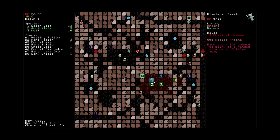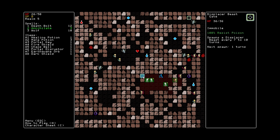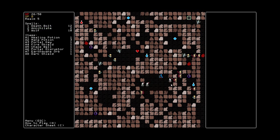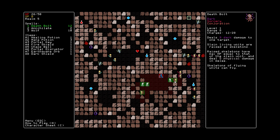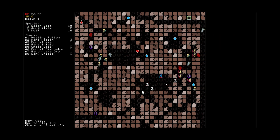Rift Wizard is an early access roguelike where you play as a wizard. There's a good variety of spells available including some summoning spells. You've got to defeat 24 levels of the dungeon and although that doesn't sound like many, the game is very brutal and unforgiving. It's one of those games where you have to do everything perfectly and one mistake can cost you the entire game.